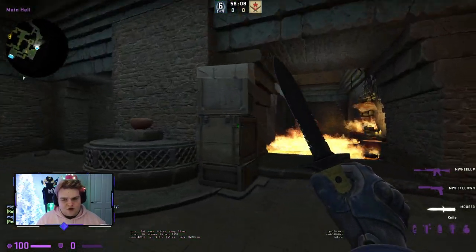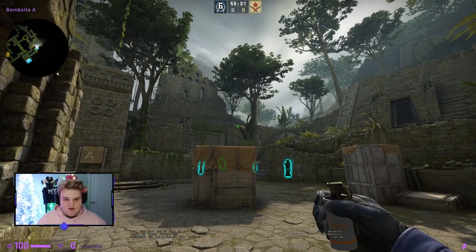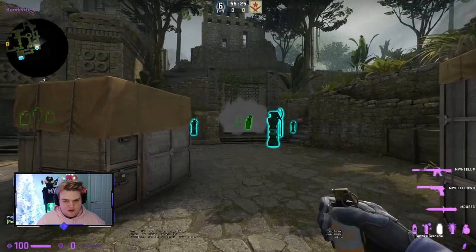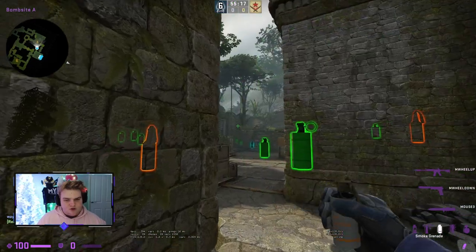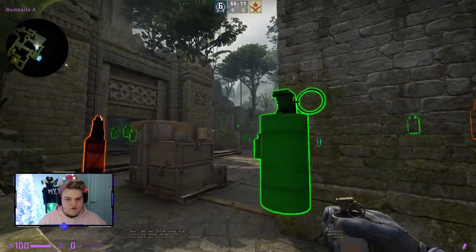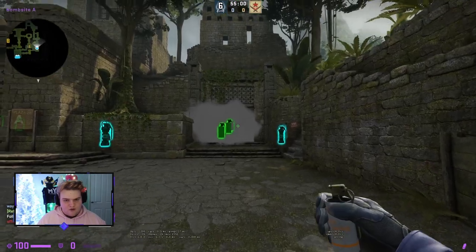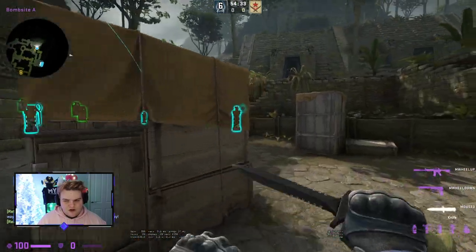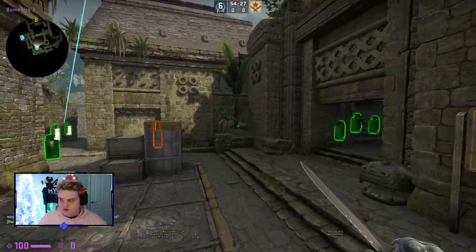If you're playing big box, you want to smoke mid: aim at the top leaf, throw normally, and it'll bounce and smoke mid perfectly. Another option is if you want to use util early while running to site or supporting donut — bank a smoke off this wall and it'll land and fully smoke main. For the molly, aim a little further right so it bounces deeper into main, causing a delay while you go play donut.